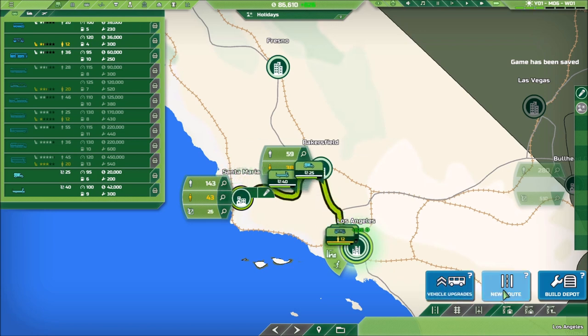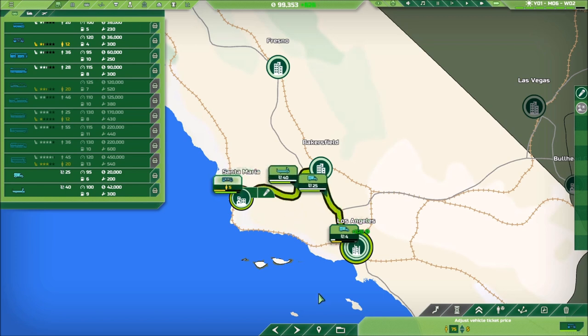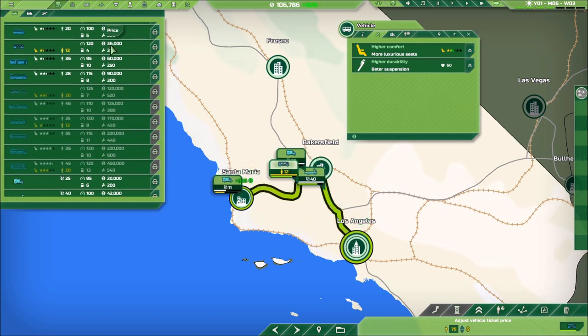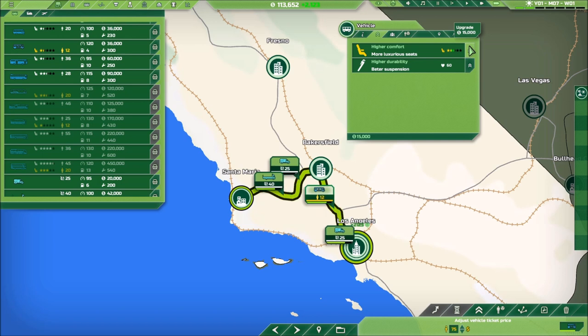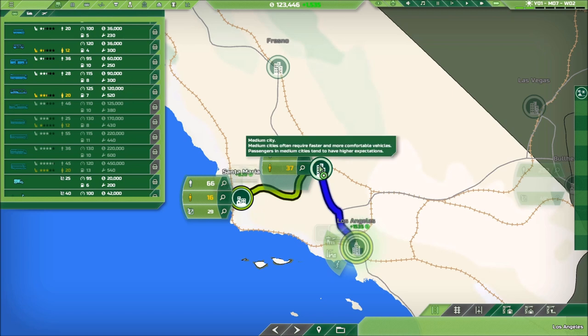Let's do the same thing with Bakersfield. I'm going to right-click and get rid of some of these, and yes, we do need to build a depot. Let's get rid of this vehicle upgrade — what kind of upgrades do we have available? More comfort, and that's going to cost 15 grand as opposed to 36 for a new one. Not bad, that's quite a bit more comfort. Durability — I like that for an extra four grand. These are very good upgrades. This should get us more money and enable us to charge more overall.